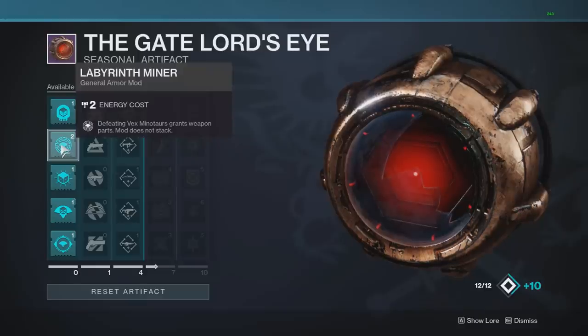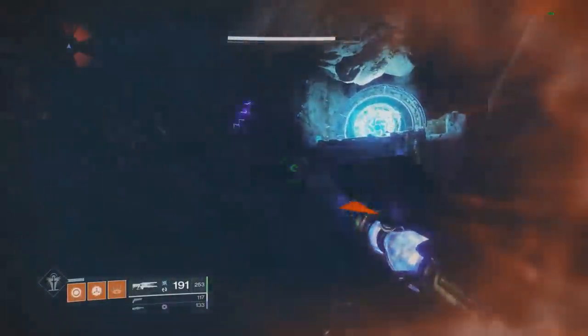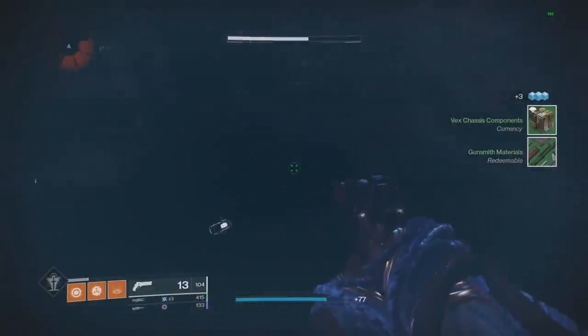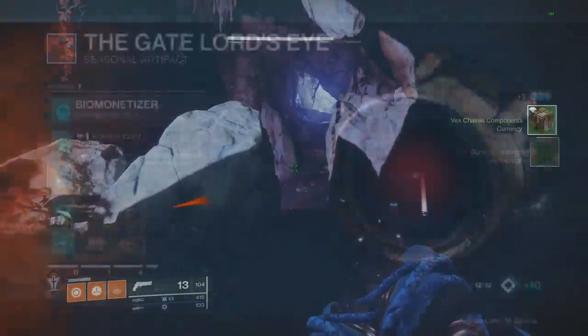The next one is defeating Vex Minotaurs grants weapon parts — mod does not stack. If we go kill a Minotaur, we get one Gunsmith material. There appears to be no cooldown on these mods, so as fast as you can kill Minotaurs is how fast you can get the parts.